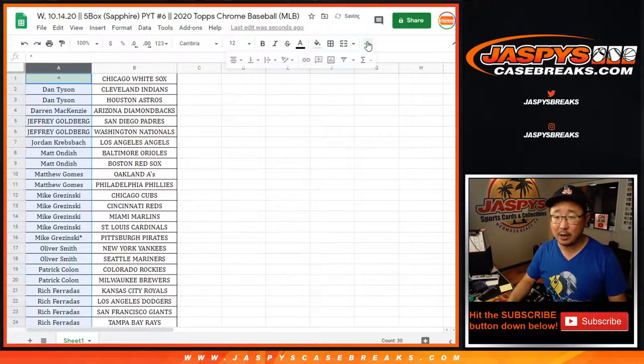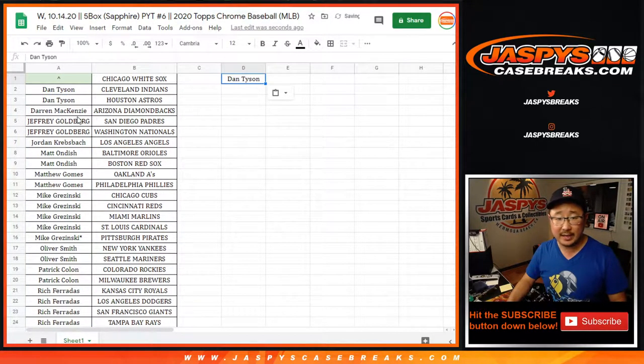So let's alphabetize by column A by your first names. Dan got 2 teams — that's an entry. Jeff got 2 teams — that's an entry. Matt O got 2 teams — that's an entry. Matt G got 2 teams — that's an entry. Mike G got 5 teams — 4 count, 2 entries, for the purposes of the promo.